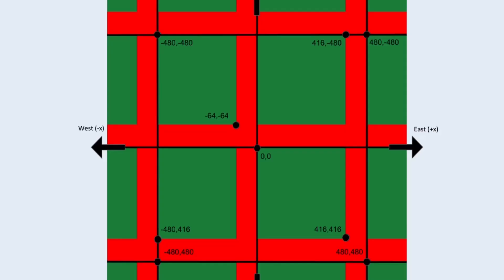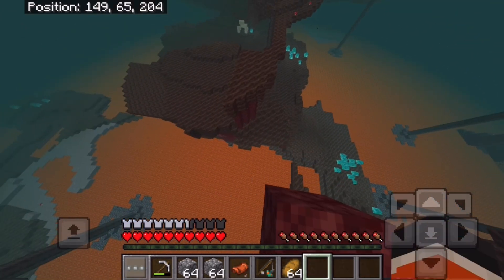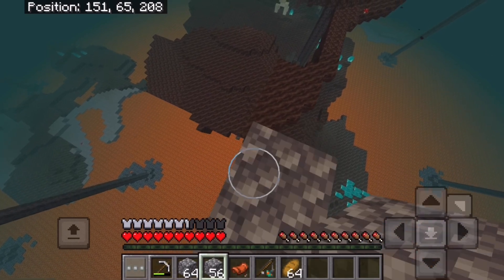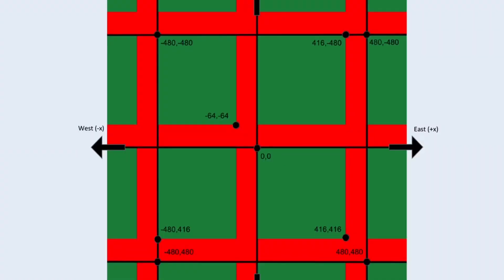Here's the strategy. Nether fortresses and bastion remnants generate in a predictable grid pattern — I'll show you how to use this to your advantage. On your screen right now is a visual representation of how fortresses and bastions generate in Minecraft Bedrock Edition since the 1.16 nether update. This strategy works for any Minecraft Bedrock version 1.16 and above. If you're playing on Java Edition, everything you need is in the description, clearly labeled Java Edition game plan. The information in this video only works for Bedrock Edition. On the grid there are green boxes separated by red lines — these are called quadrants. In each quadrant, one fortress or one bastion will most likely generate, and there cannot be more than one structure in a quadrant.